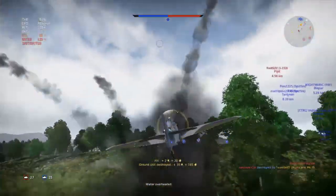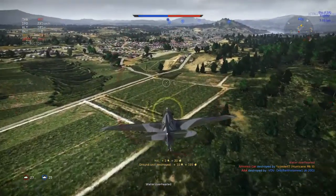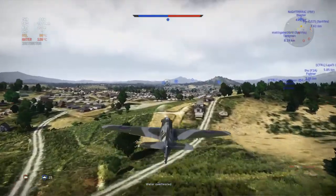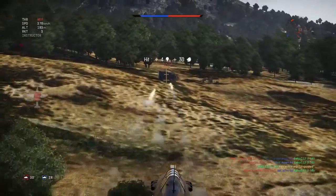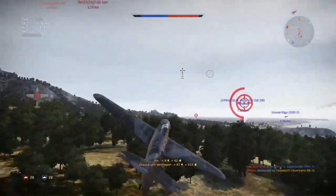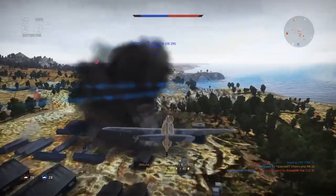Planes like the P-36 Hawk and others like that — and the Lags especially — are really, really bad against this plane. If you come up against a Lag with this thing, you're in trouble, as it's got cannons loaded on it.